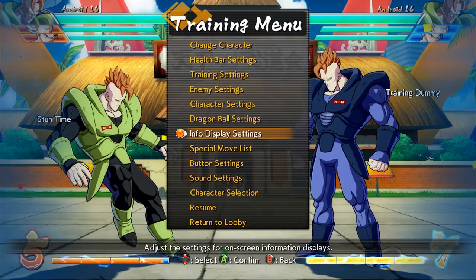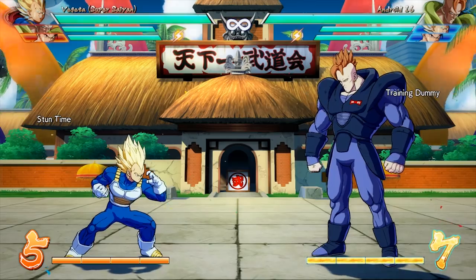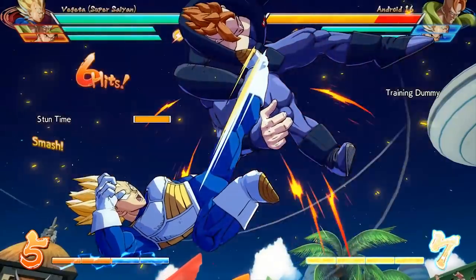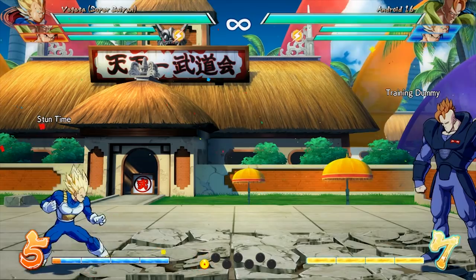One of the things we saw nerfed with 16 was his Dynamite Driver, which used to be a flat-out hard knockdown. Let me show you the difference between a sliding and a hard knockdown. We'll do a basic combo with Vegeta — this is sliding knockdown. You'll see them hit the floor and slide across it.